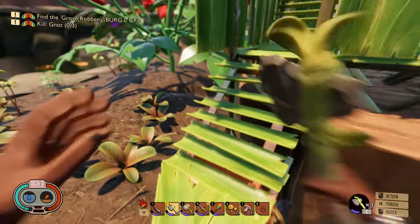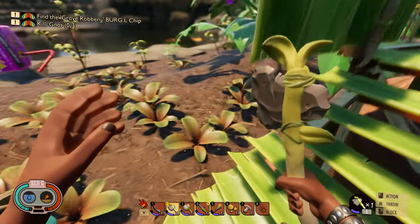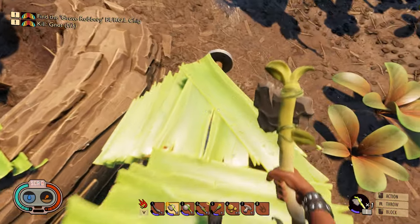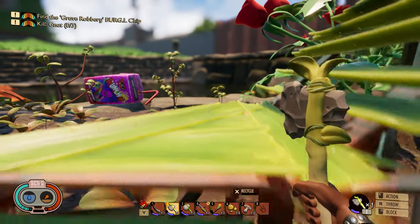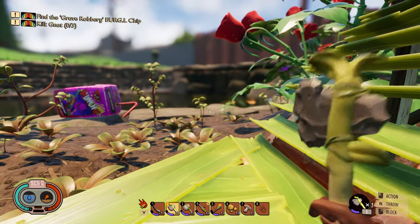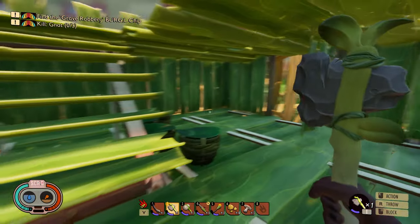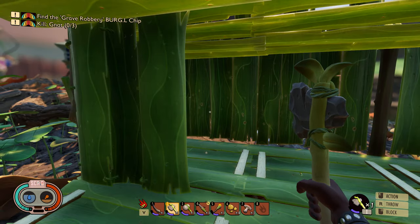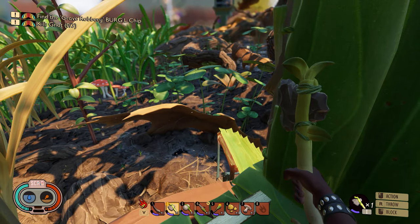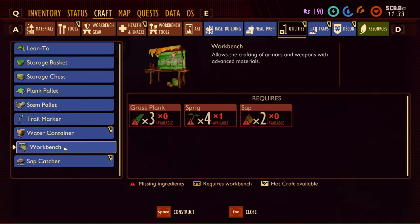A triangle floor - awesome, perfect. I'm sure they'll patch that eventually - you should be able to go up on the stairs smoothly to the triangle floor but you can't at the moment. Let's make a workbench - we need three grass planks, four sprigs and two sap.